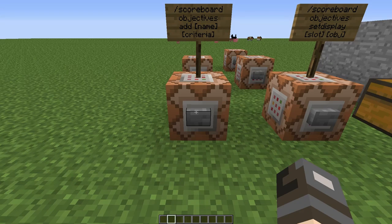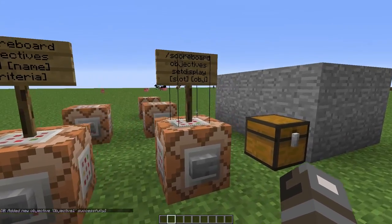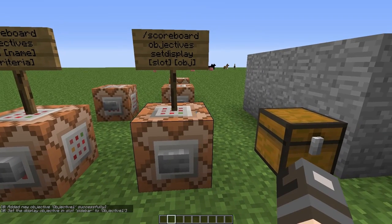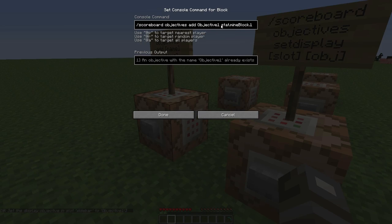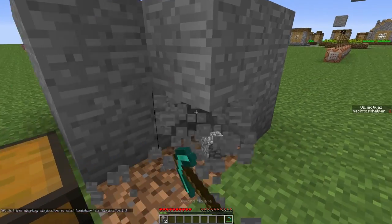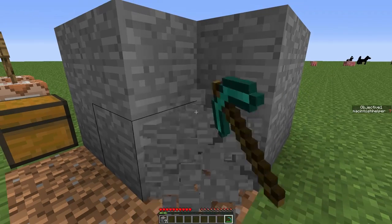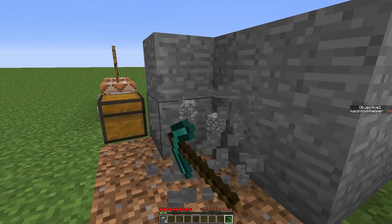Let's create a demonstration. Right-click this, and what you can do is you can set the display. As we go back here, as you can see, this specific stat is to mine stone blocks. Let's start mining stone blocks, and as you can see, on the right the value keeps increasing each time I mine a stone block. You don't even need to collect the item for this to count.